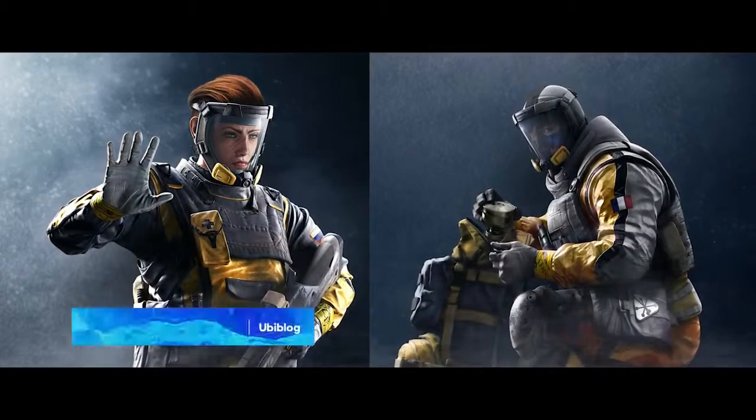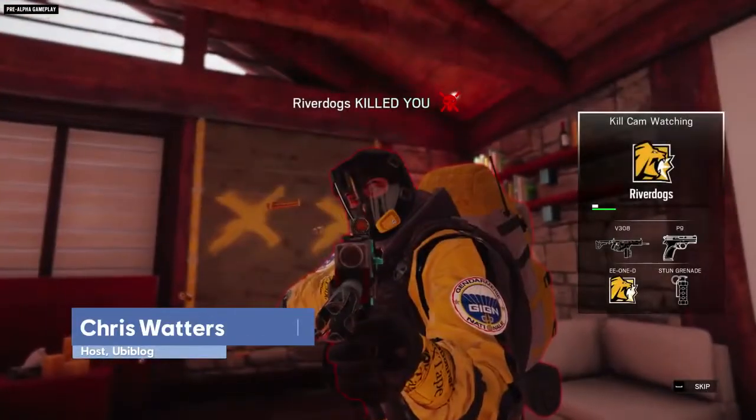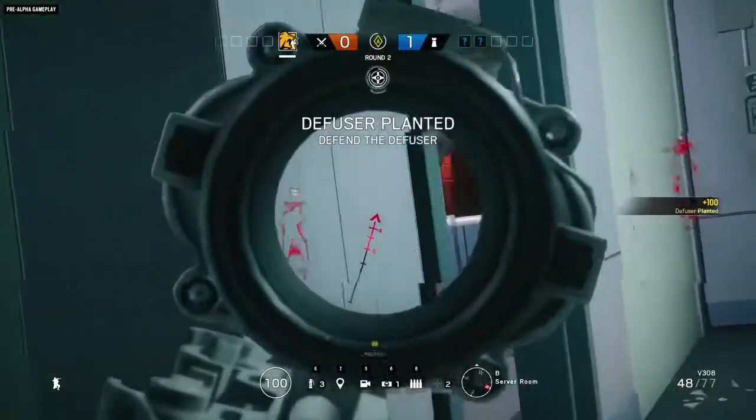There are two formidable new attacking operators in government-issue yellow suits coming to Rainbow Six Siege. Do not be alarmed if you suddenly feel a burst of health, experience drastically reduced recoil, or feel that you can see through walls. It's all perfectly normal for Operation Chimera.